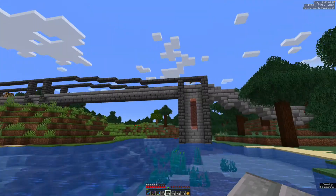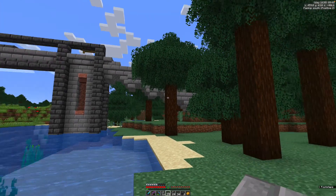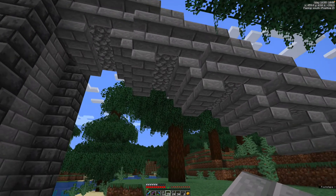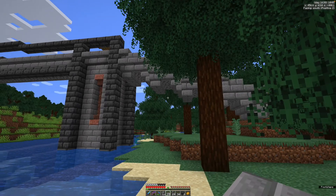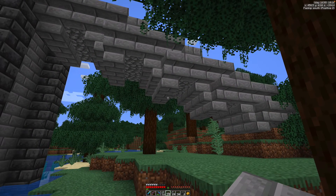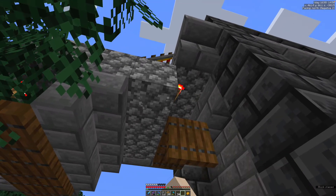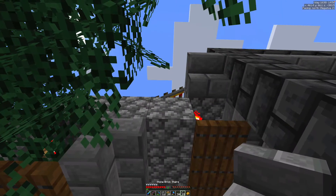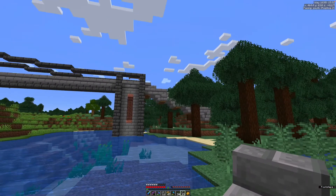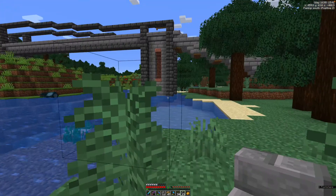That does make the bridge a bit bulky when it's coming down there. It's a shame there aren't gray trapdoors because that would make it smoother. I think I'll leave it for the minute — although I could do some spruce trapdoors on there. Let's have a look. I was wondering why that would place like that, but I've just realized it's because of the torch. Oh yes, that looks much better! I've forgotten to do that one there, but I think I'm going to go with that. It's still a tiny bit bulky, but I can live with that — it is just a bridge.